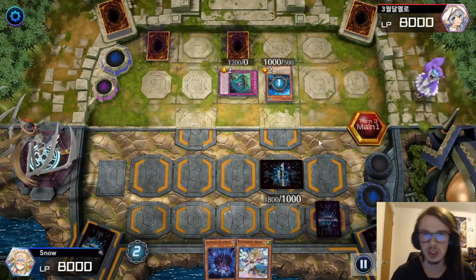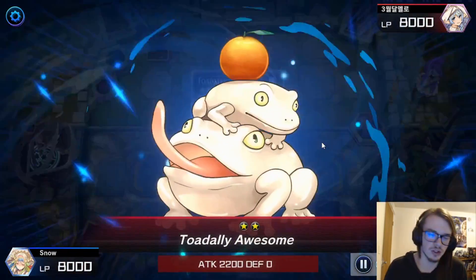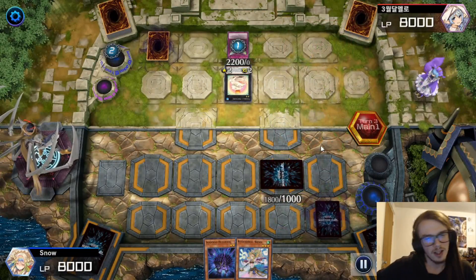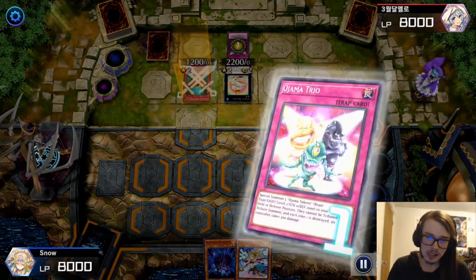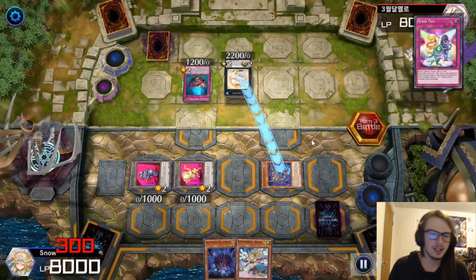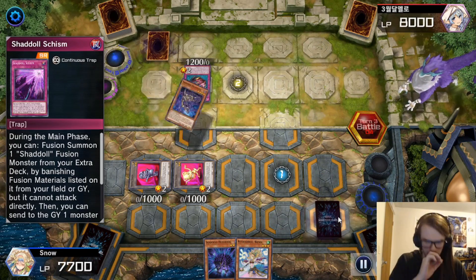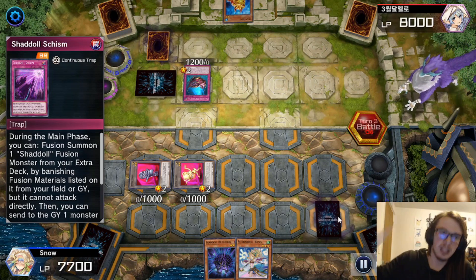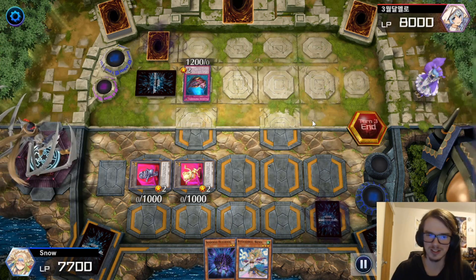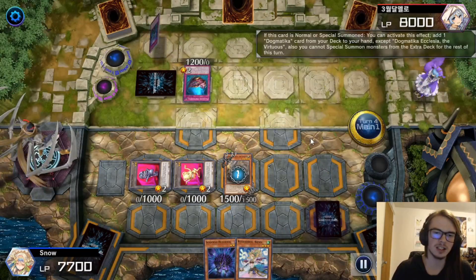I would have expected them to pop Schism, but they popped the Evenly Matched. I'm guessing it's because they were trying to wipe the field and go to battle, but they don't end up doing that, so I'm very confused. Anyway, out comes the Swapfrog, which they just topdecked for turn. It doesn't matter, because now they are going to go into the Toad. Totally Awesome comes out, and Oshama Trio — they're really making this a pain. They do have the negate, which means the Squamata isn't going to do a whole lot, but I'm still going to activate it to force out the Toad negate, meaning our Schism is guaranteed to go off. They instead decide to recycle Swapfrog, so now they don't have a Toad. We draw the Ecclesia for turn, so I'm going to go for the Ecclesia here — and that meets the Imperm.